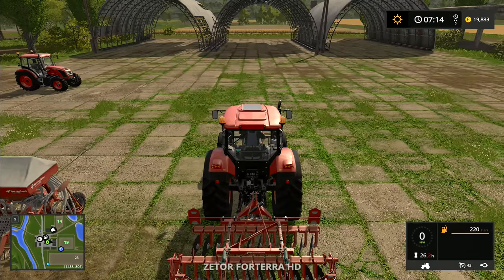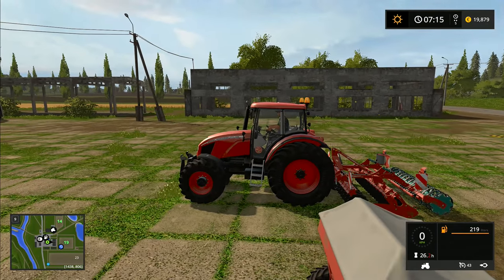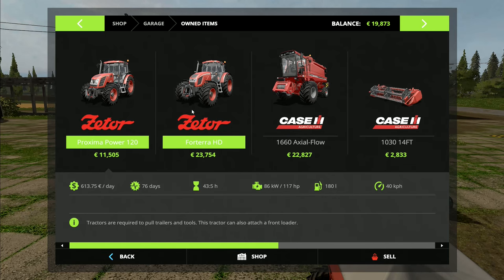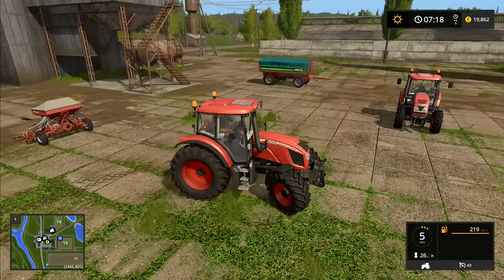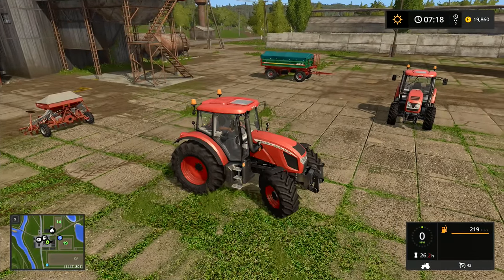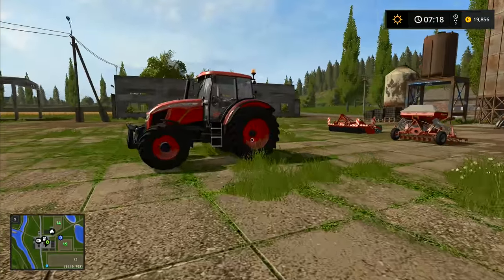Let's get started. We're going to take the Zetor Proxima — I don't know much about Zetors actually, though I drove a really old one which was one of the most stable tractors I've ever been in. It would go over anything, even on ridiculously steep land. The Proxima Power 120 is slightly lower horsepower than the Forterra HD, so we'll use the Forterra HD for the sowing.